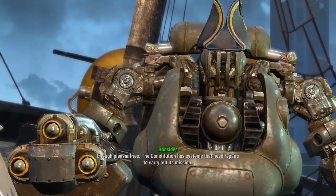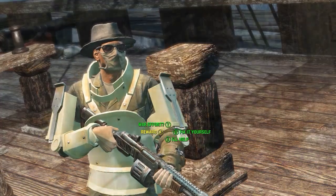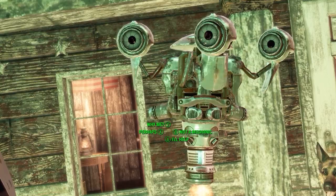Once on the ship, head up to the top floor and see the captain. He will want you to talk to Boson, who is located one floor below you. Talk to him, and he will want you to start repairing the ship.